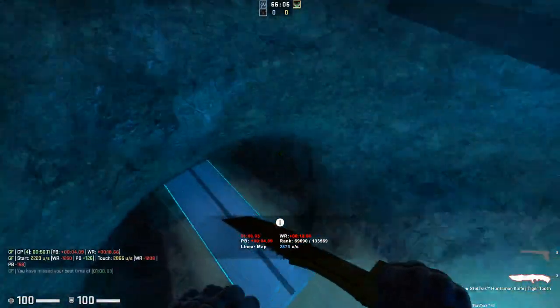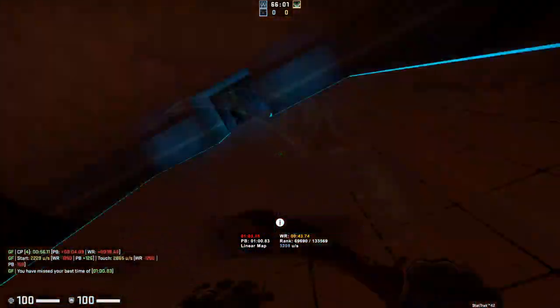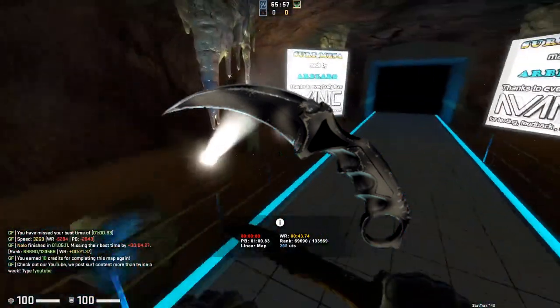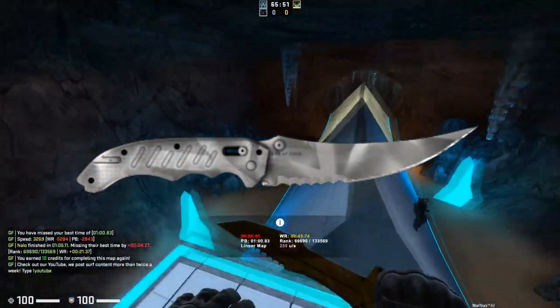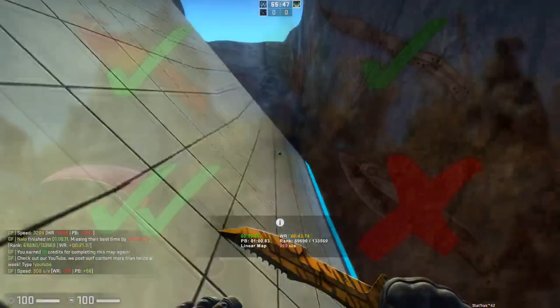The only knives I'd recommend getting lower tier skins on are the really good knives that people love, like the Karambit or Butterfly — because while they won't be buying for skin reasons, they'll be buying it for Karambit or Butterfly reasons. Something like the Flip Knife Urban Masked is not a good choice because neither the knife nor the skin is very desirable. To recap: low tier knife with high tier skin is good, low tier skin with high tier knife is good, but low tier knife with low tier skin is bad — and high tier knife with high tier skin is really good.